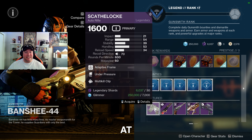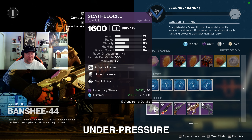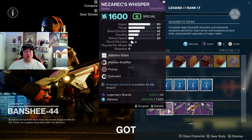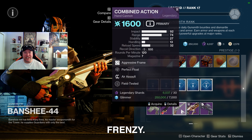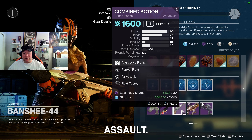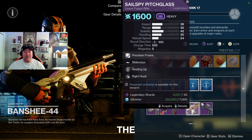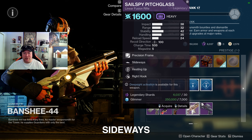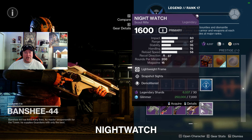Let's take a look at what Banshee-44 has this week. For weapons we've got the Scathelock auto rifle with Under Pressure and Multi-Kill Clip, the Nezarec's Whisper glaive with Impulse Amplifier and Frenzy, the Combined Action hand cannon with Perfect Float and Air Assault — I really never used those perks, they might be good for PvP — and the Sailspy Pitchglass linear fusion rifle with Slideways and Heating Up.